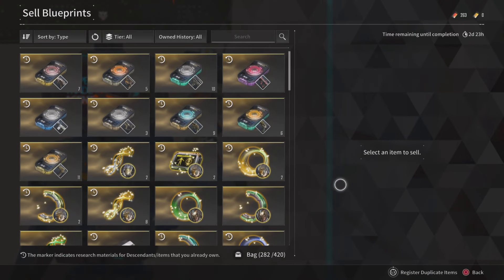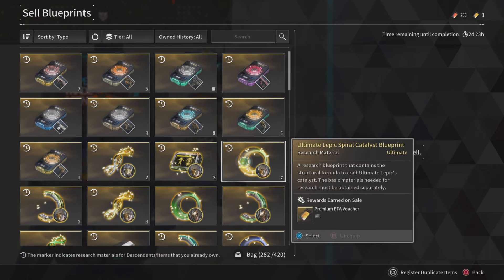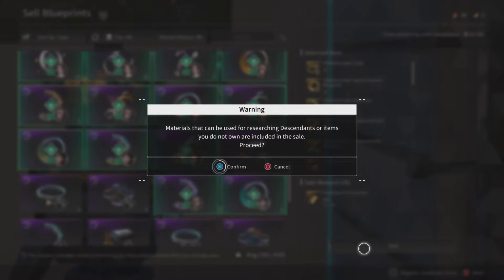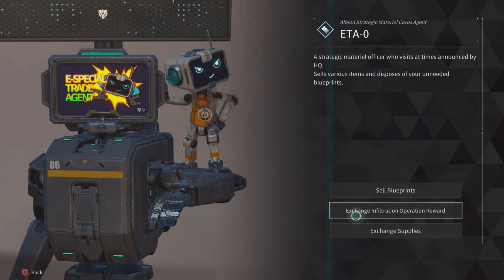Let's do this — we're going to sell some blueprints, buy some stuff, and show you what the trader has for the very first week of its inception. I have a ton of ultimate descendant stuff, so I'm going to go ahead and sell a whole bunch of stuff that I just don't need anymore, and just like that I am done with that part.